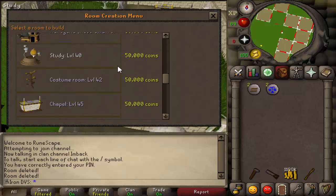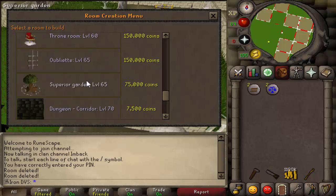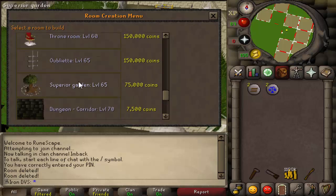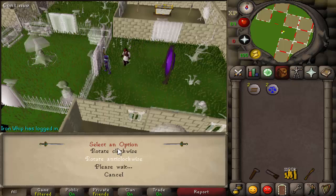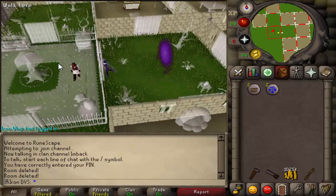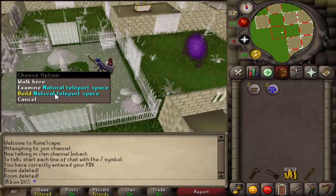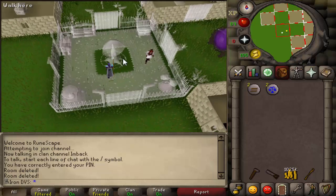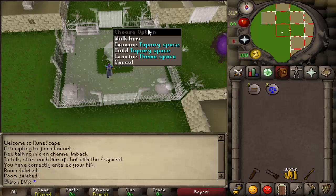The first one is the Superior Garden. This has a lot of stuff in it that's very useful for us, so I'm just going to go ahead and build that and go over some of the stuff in it. It is 75k coins and it's 65 construction, which I believe is boostable. So let's go ahead and build this. The first thing being the Spirit Tree and the Fairy Ring, which is obviously stuff you're going to need, and you need to go to some NPCs around the game as well to get some stuff for this.